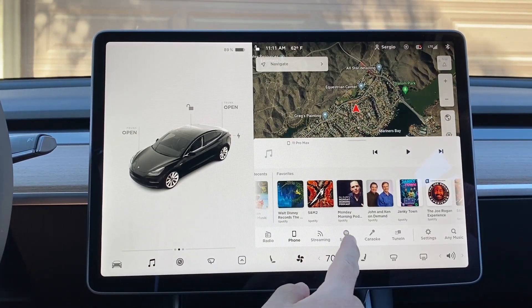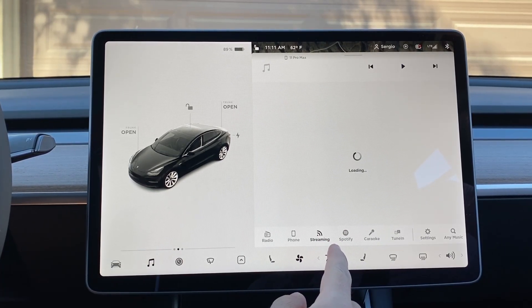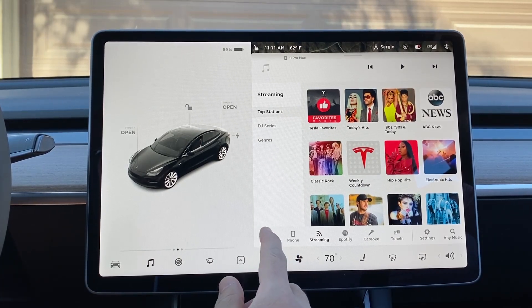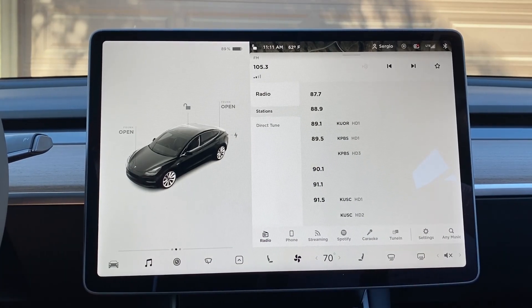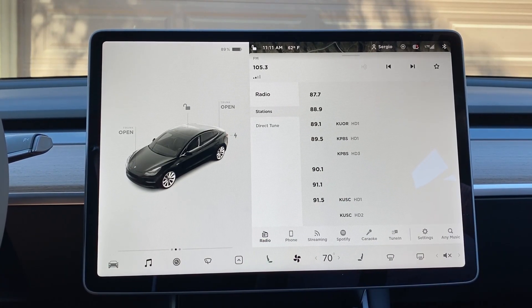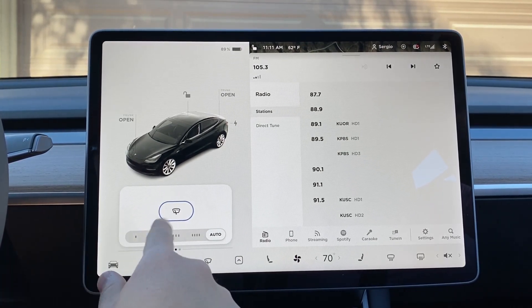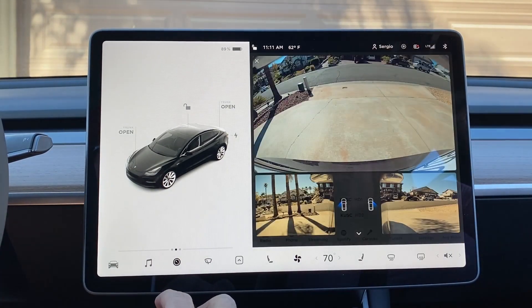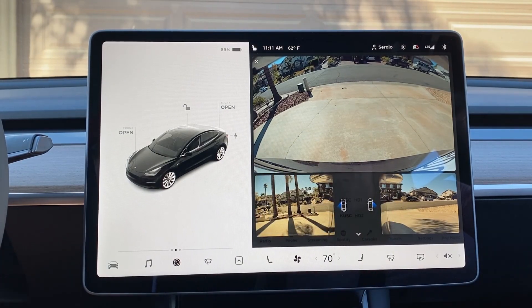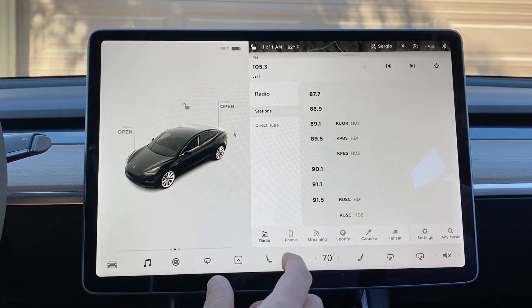Let's go through some of the menus to see if anything's changed. Looks like Spotify is still the same. Streaming looks the same. Radio hasn't changed. Looks like they've kept all the media stuff the same. This little windshield wiper icon wasn't there before — I think it was located up here before. We had also heard there was going to be some changes on the camera that gives you an overhead view. Elon had tweeted that out. It doesn't look like that's in this update.